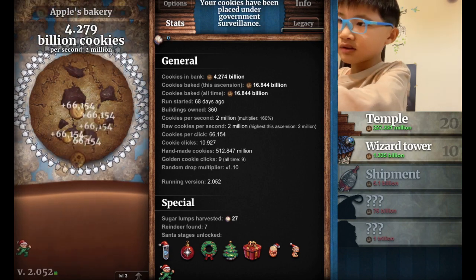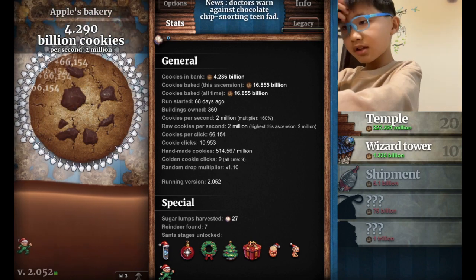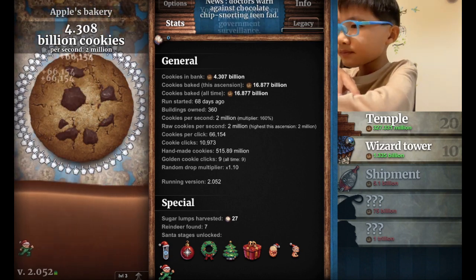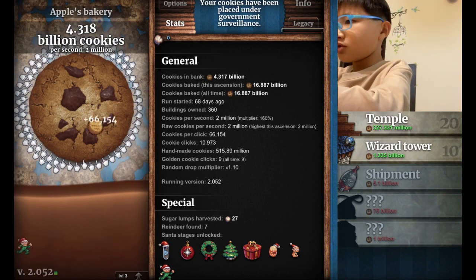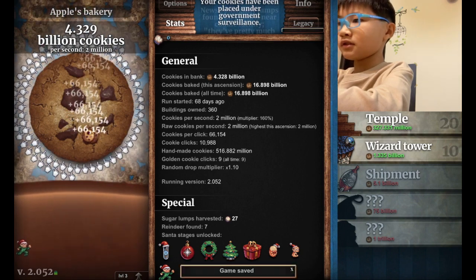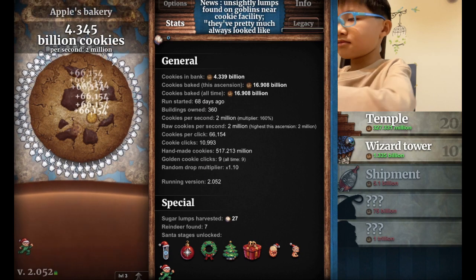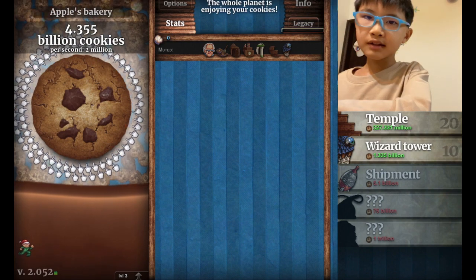Just a few more clicks to get to 11,000. I need to slow down on my clicks. 27 clicks more. 1, 2, 3, 4, 5, 6, 7, 8, 9, 10, 11, 12, 13, 14, 15, 16, 17, 18, 19, 20 — last 7 left. 1, 2, 3, 4, 5, 6, 7. Nice — 11,000! I can't click again.